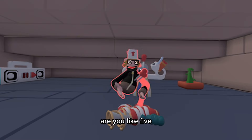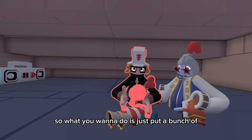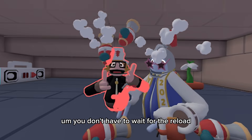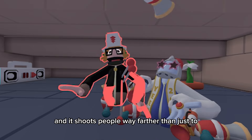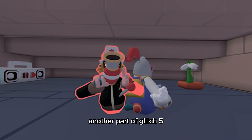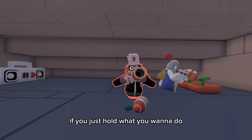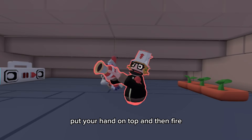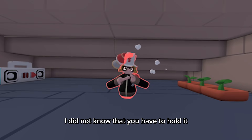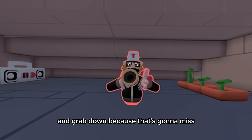For glitch five, you're going to need a lot of pellet guns. Put a bunch down and spam fire — you don't have to wait for the reload, and it shoots people way farther. Another part of glitch five: you can shoot double pellets if you hold the gun. Put your hand on the top, hold it, and grab down to fire.